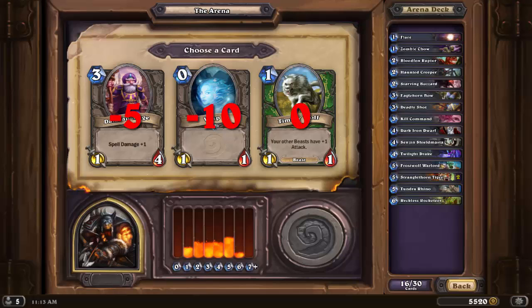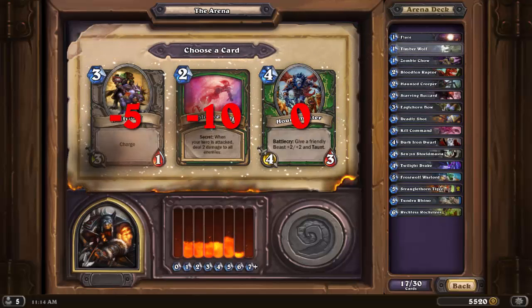As a standalone card, Timberwolf is terrible, but given how many other beasts this deck has right now, it's actually quite strong. I don't have Unleash the Hounds quite yet, but it still represents some good trading potential, even if its body is pretty poor at 1-1. Dalaran Mage has already been discussed, and while Wisp represents infinite value at 0 mana, it's one of the trashiest cards due to the fact it has no actual abilities.